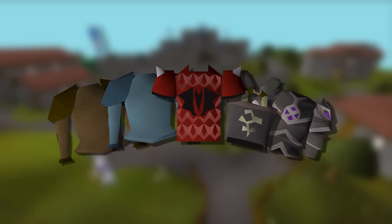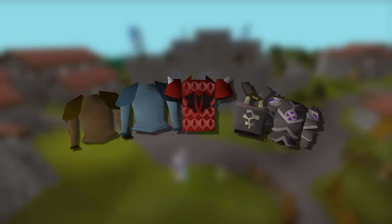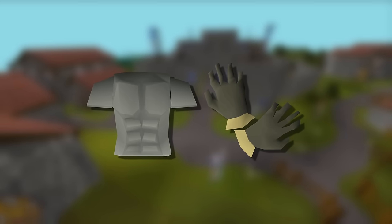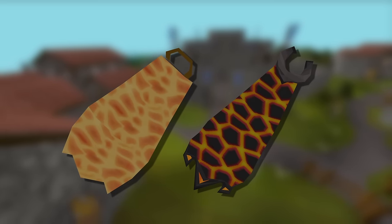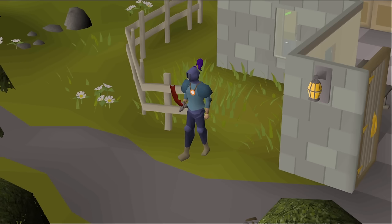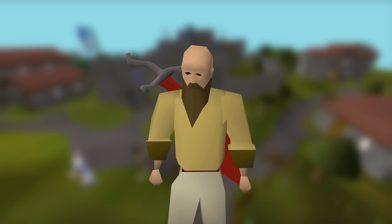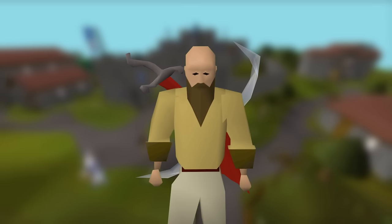Armor in RuneScape is one of those things that gives status. It shows power and accomplishment, where there are mid-level items like the Fighter Torso and Barrows gear all the way up to the Fire and Infernal Cape. Let's just say I've neglected it a bit — I look like this. So that's what I want to change next. I've now got two powerful weapons in the Dragon Scimitar and the Crystal Bow. I need the armor to back it up.